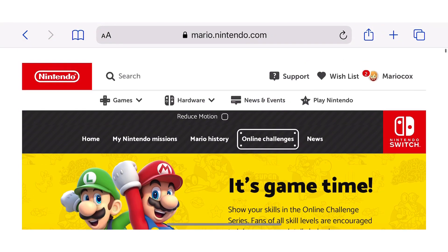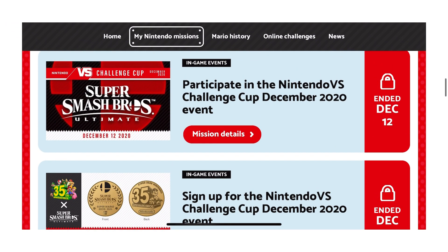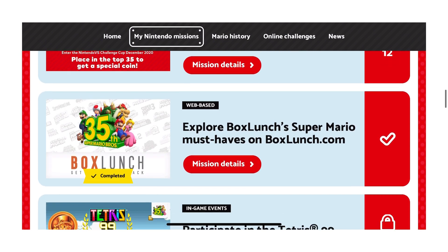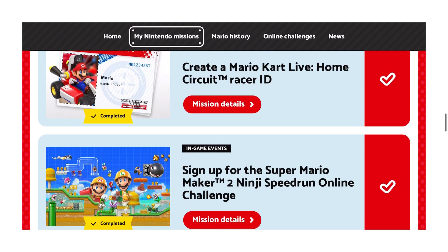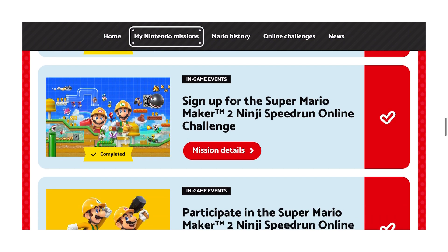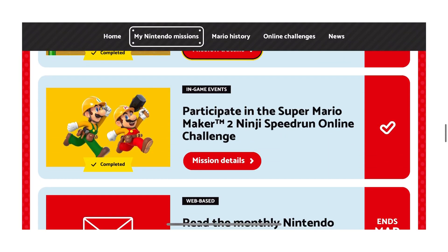If that was your 14th mission, you're good. If you still haven't reached 14, I am going to scroll through the rest of these to show you what's still available. These ended December 12th — the Nintendo VS Cup Challenge ended December 12th. The boxed lunch is still going, I believe. The Maximum Cup is over. You can still do the anniversary page on Amazon.com. You can still create a Mario Kart Live Home Circuit Racer ID. The Super Mario Maker 2 missions I completed because I own that game, but unfortunately that is probably no longer completable in any other fashion.